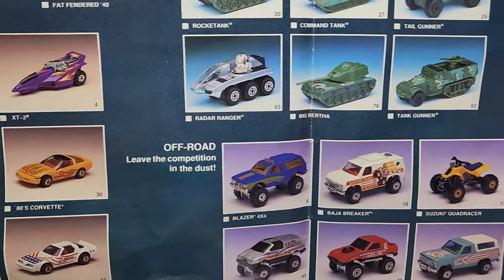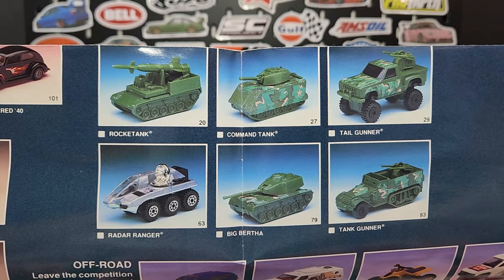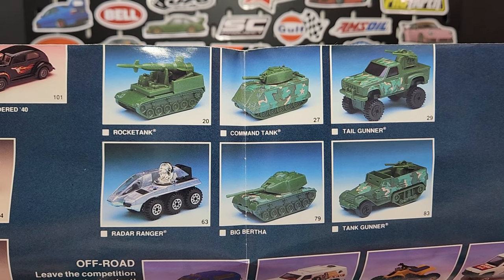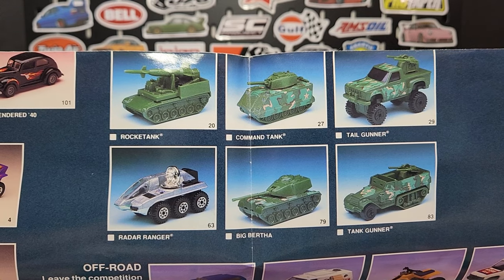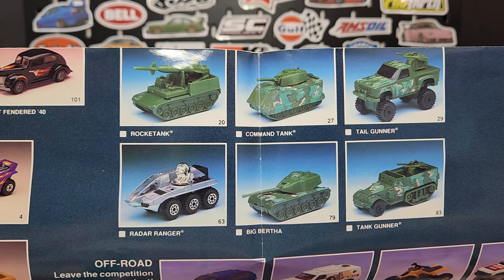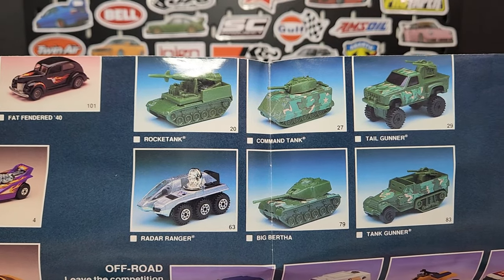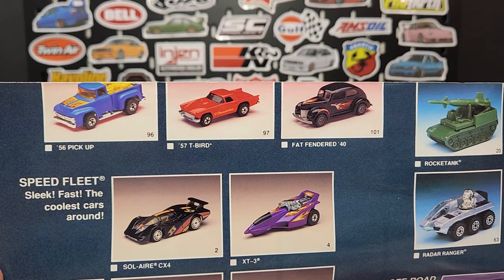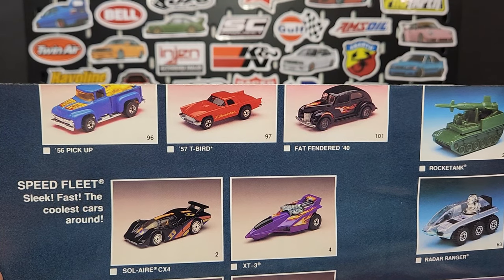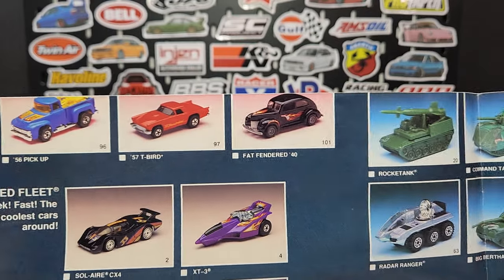A couple of the other military models — a few tanks: Big Bertha, Command Tank, Tank Gunner, Tail Gunner. I don't have the Tail Gunner in green. Then the Radar Ranger — it came in two separate wheel versions. I actually kind of like that casting, it's cool. And then your T-Bird, your '56 Ford Pickup which is of course the Hightail Hauler, and then the Fat Fendered '40.